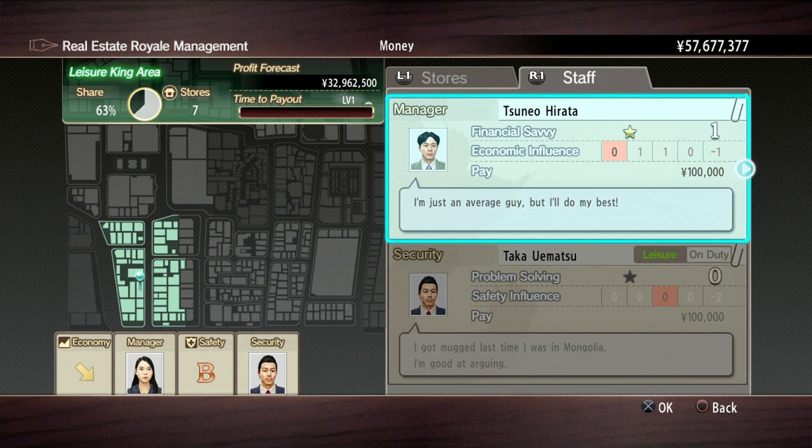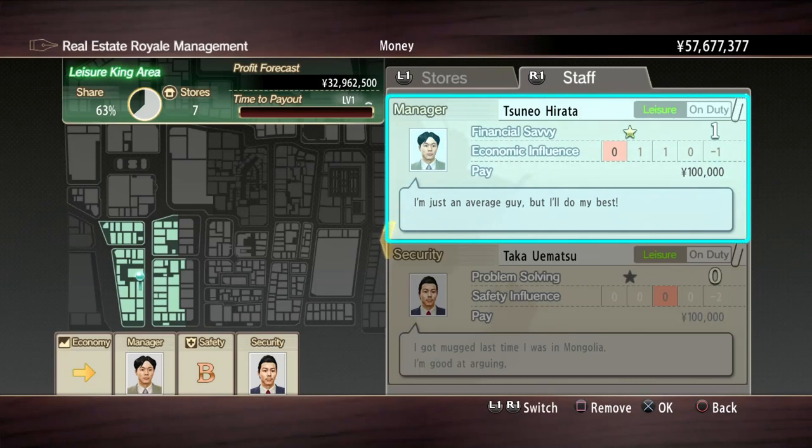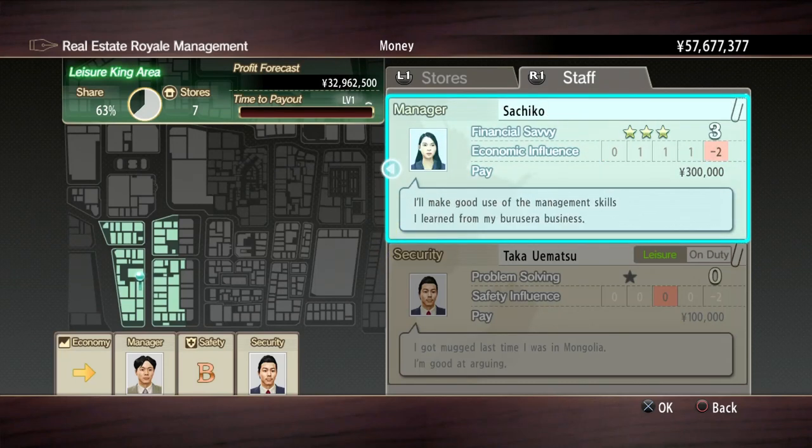Whilst this dude is always on zero until it goes to minus two. And I think the economic influence — no, financial savvy is for the money battles. The economic influence is a percentage on top of the money that you actually get paid out when you get your payout. So we'll pick this guy because it's just going to be better for us in the next two collections, and we'll assign him.